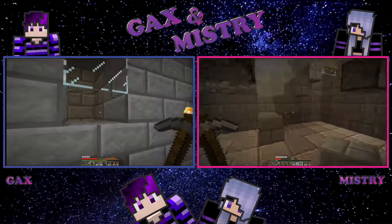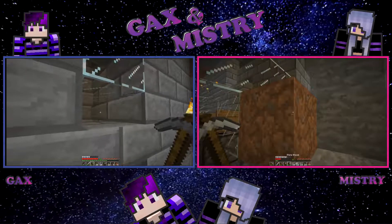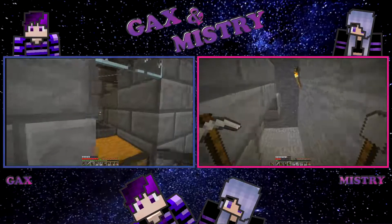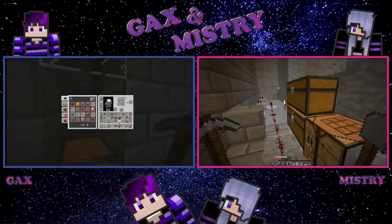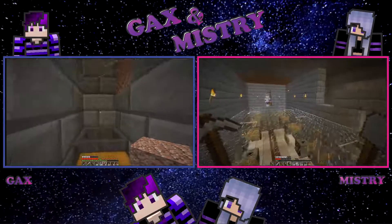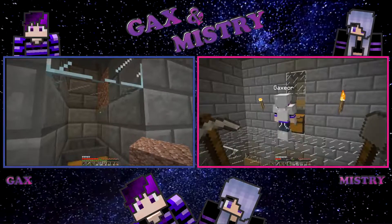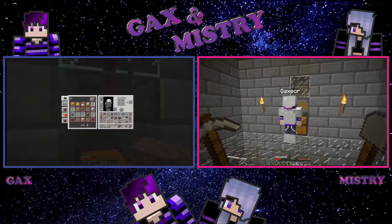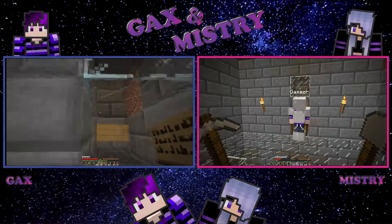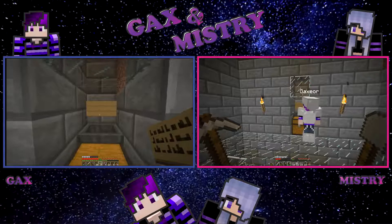So later on what we will do is remove this block and put a dispenser in there with lava. Baby animals are one block high — they will stand roughly around here, underneath the lava. We must also place a sign in there so that when the lava dispenses it doesn't drop down and kill the babies. So when the animals grow up they will be two blocks tall — their heads will be in that block there and the lava will kill them.